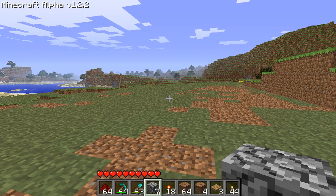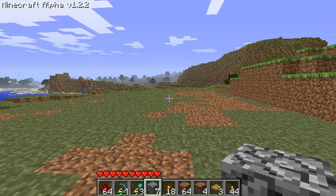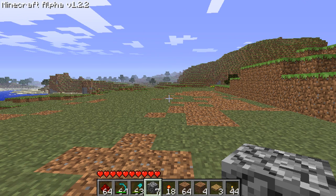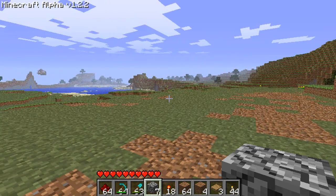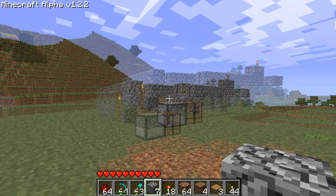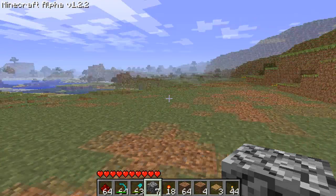Alright everyone, welcome back to OverEye's redstone tutorial. Today we're going to go over how to make a double door, and we're also going to try to go over phasers, which are redstone circuits that rapidly fire on and off and on and off again. As you can see there's the old structure back there, but we're going to work over here for now.